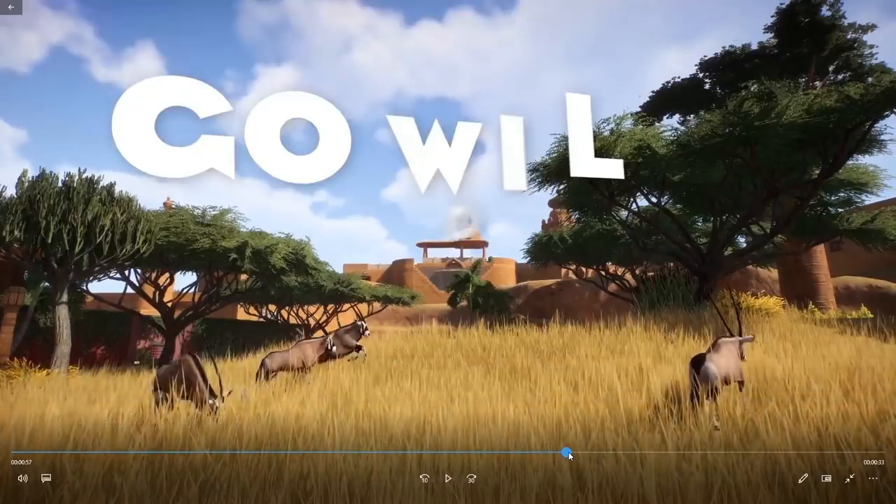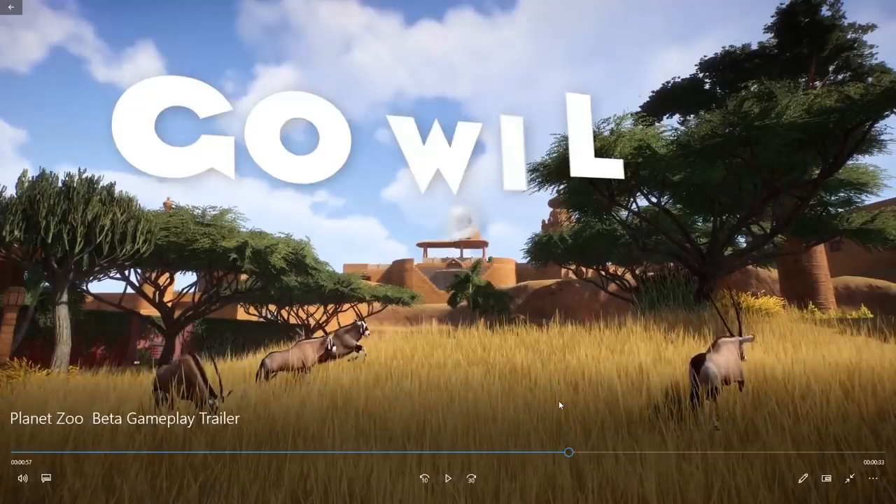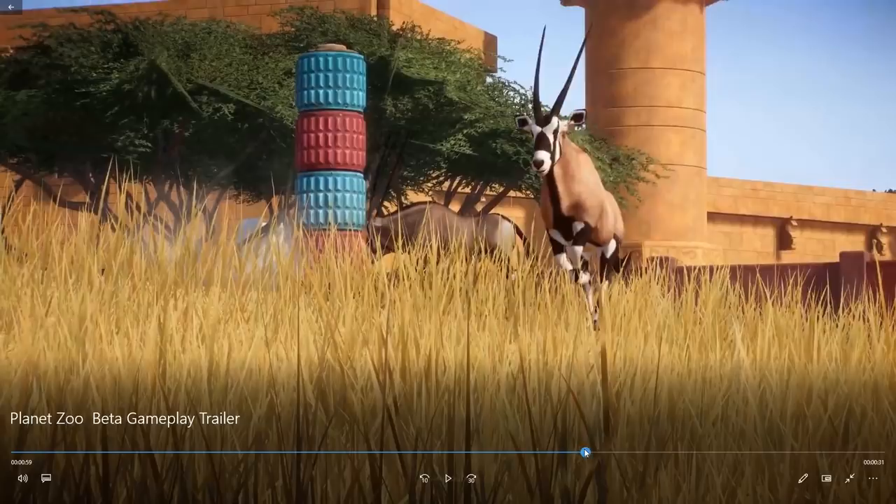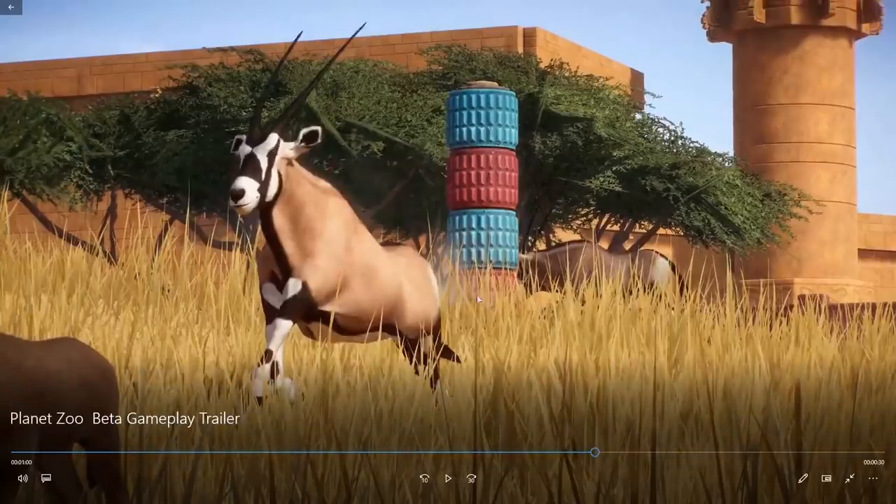And over here we have the oryx, which is a new animal that we haven't seen yet in a screenshot or video. We did see the oryx in the assets of Planet Zoo 2 really far in the distance. So yeah, we did kind of see that they would probably be coming. The oryx is coming to Planet Zoo 2 - which is really awesome. I really love it. It's such a beautiful animal. Really amazing. Look at the body - look at it run. It's so beautiful.